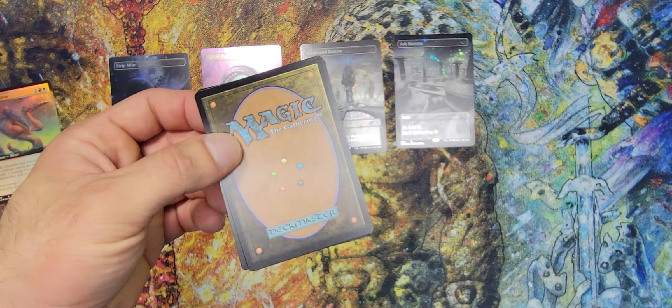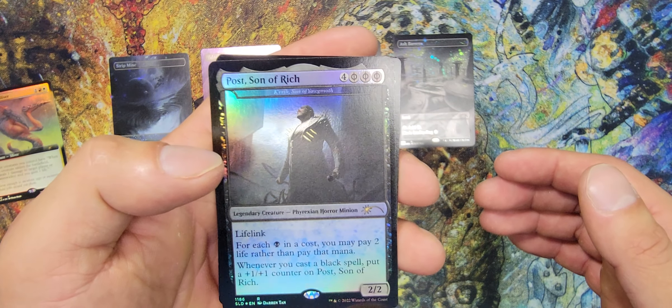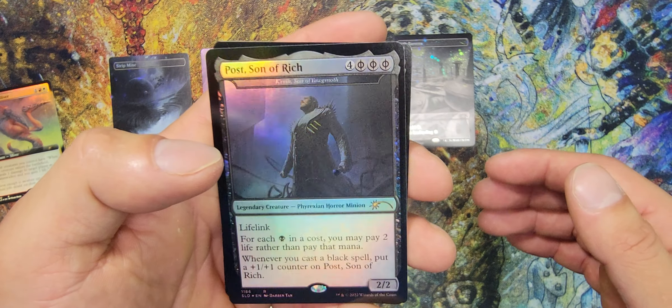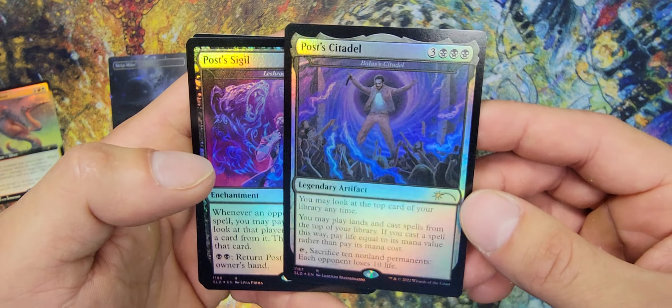Okay, here we are. This is the reskin of Kirk, Son of Yawgmoth — Post Malone. Very, very cool. Post Citadel — a skin of Bolas' Citadel. That's how you know it's a skin version. So Bolas' Citadel is the original card and this is just a skin over it. Very nice.